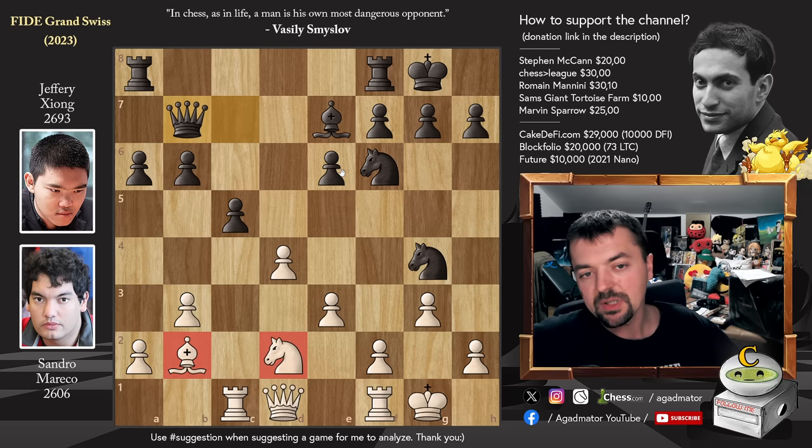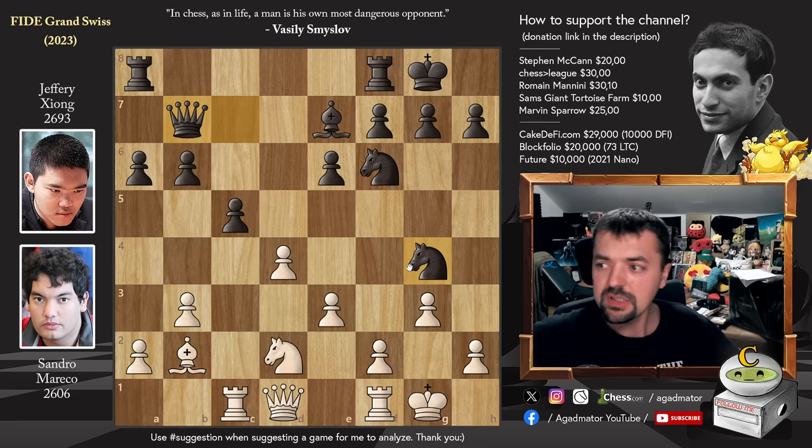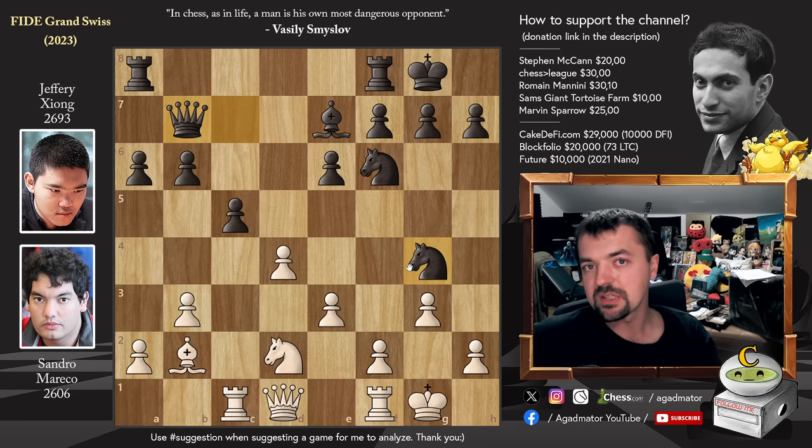White has a bishop and a knight, black has a bishop and two knights. Some of you who are maybe new to chess might be thinking, why did he resign? He is only down one piece — maybe he wins it back. While that is a fair question, usually in top grandmaster games, you don't just blunder a piece and then win it back.